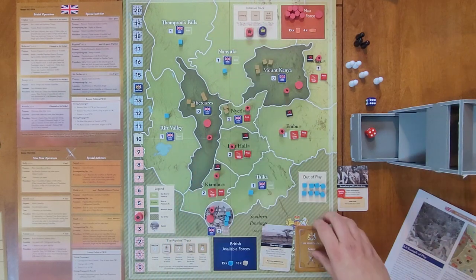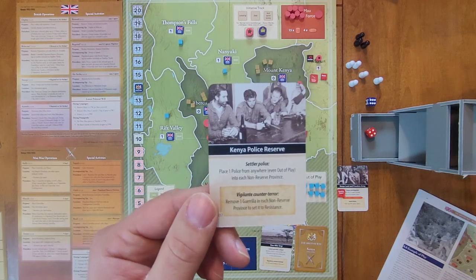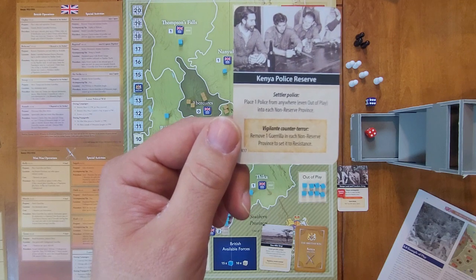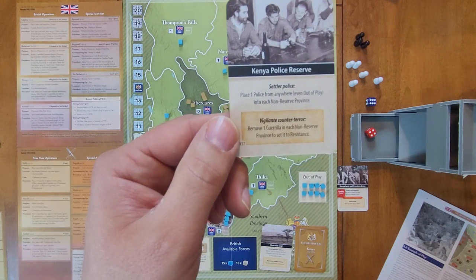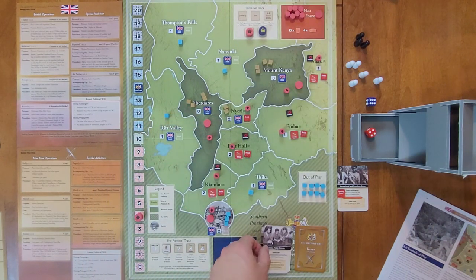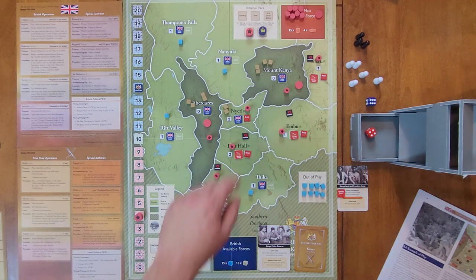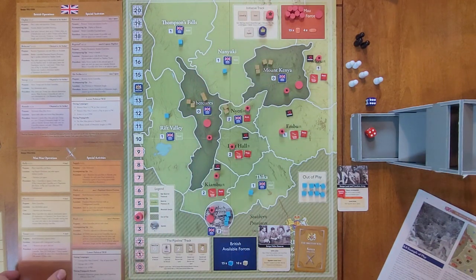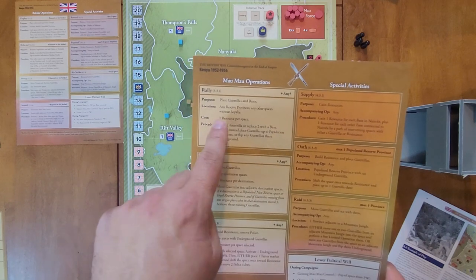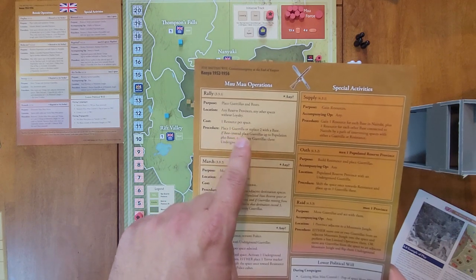We reset: Mau Mau first eligible, British second. We draw the next card: Kenya Police Reserve. British event is Settler Police — place one police from anywhere, even out of play, into each non-reserve province. There are eight police cubes out of play currently. The Mau Mau event is Vigilante Counter-Terror: remove one guerrilla in each non-reserve province to set it to resistance. The Mau Mau go first with a Rally operation and Supply special activity.